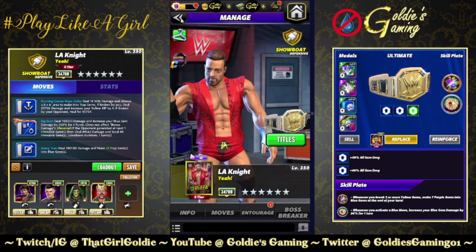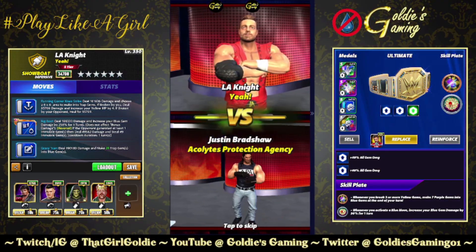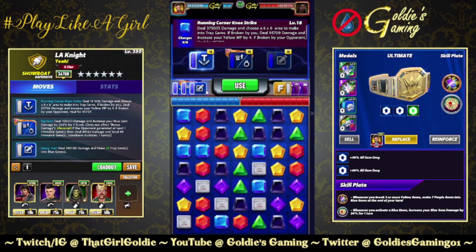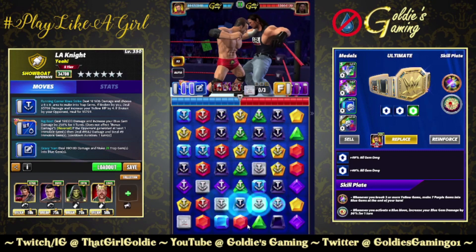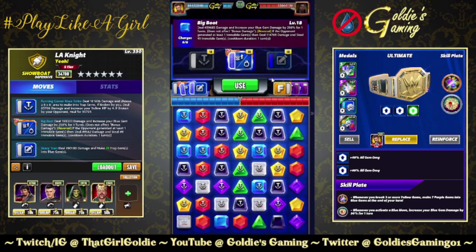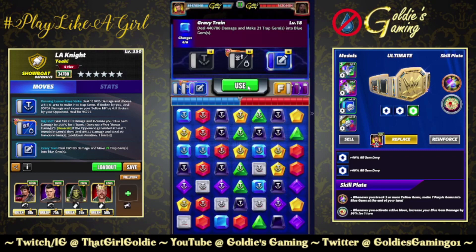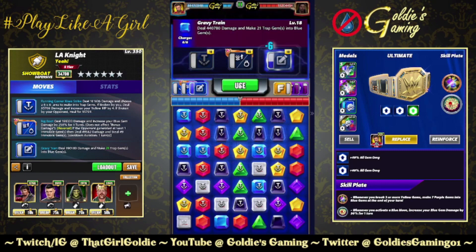We're going to play this match a couple of times just to get an idea of what this damage output looks like. 80K to start, and we're making 36. We're only turning 21, so place them over blue gems. Now we're at 93. We're going to use a blue move and increase our blue gem damage by 256%, and then we'll get an additional 50% from the plate, so we're at 380. Now we're going to turn 21 traps into blue — when we break them, deal 95K damage and increase your yellow MP, so we're still going to get the damage from that.